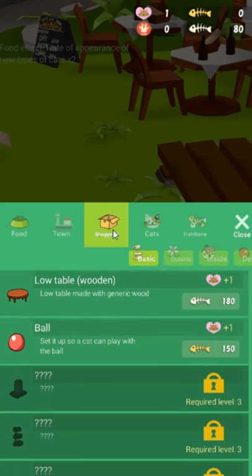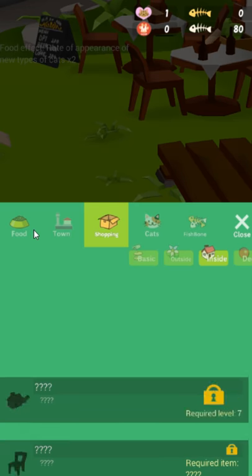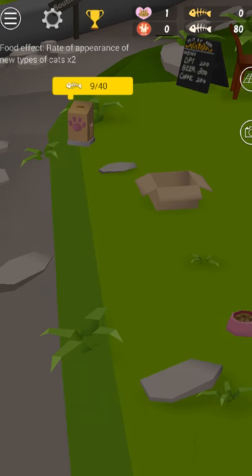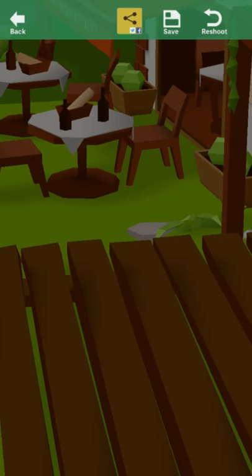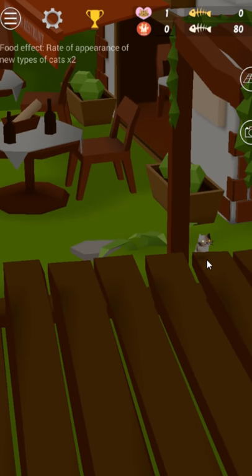You can unlock different stuff, you know — fancy up your town. The game wants me to watch lots of ads, of course. Can I zoom out? You probably need two fingers to zoom out. You can take pictures of your cats. Also, I don't know where the sharks come into play, because I never... can I focus?